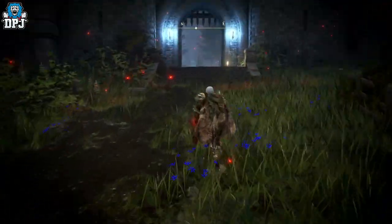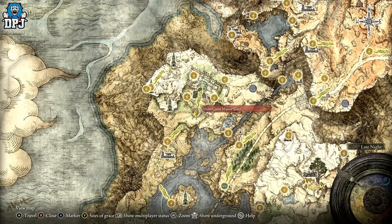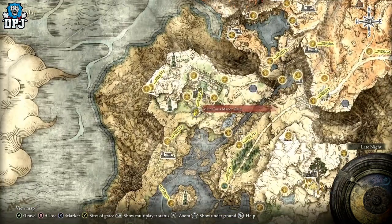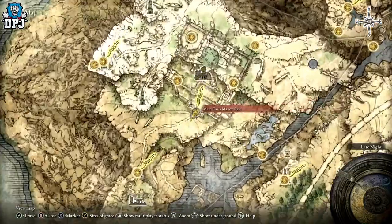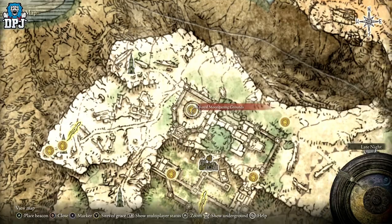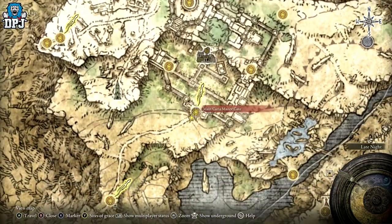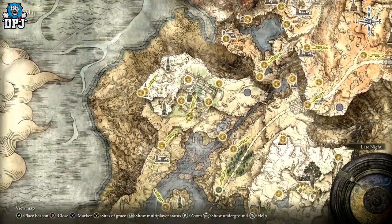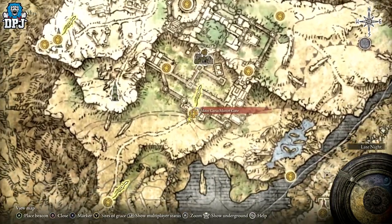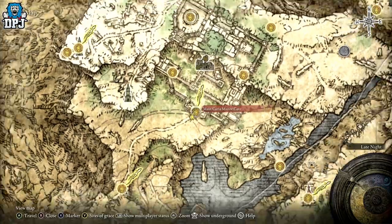We are basically at Caria Manor, as you can see on the map — west side of the map. You can see it's actually where you first meet Loretta, but you don't have to go that far. If you guys haven't got this area unlocked, I will lead you to the place where the whip is obtained from the very entrance of it.